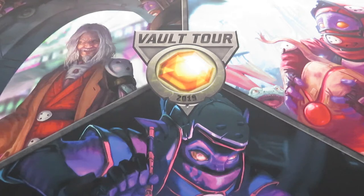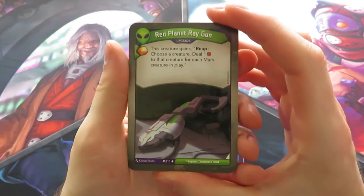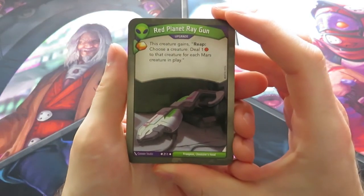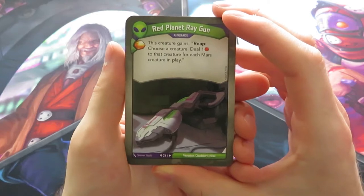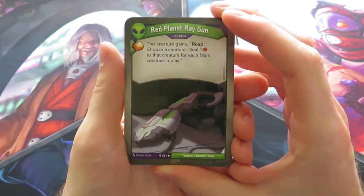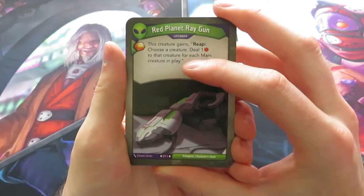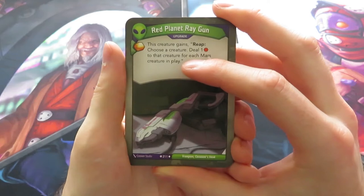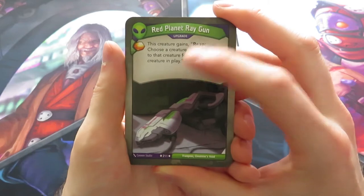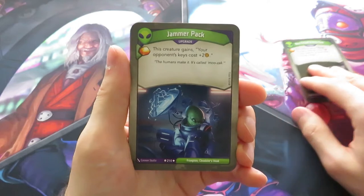The next part is Mars. We start off with an upgrade: Red Planet Raygun. Gives you an Amber and you give this creature a reap — choose a creature, deal one damage to that creature for each Mars creature in play. Very important distinction with a lot of other Mars cards: it doesn't say for each friendly ready Mars creature. It is for each Mars creature in play, meaning your Mars creatures and your opponent's Mars creatures. So this can get extremely out of hand. I like it, it's good.